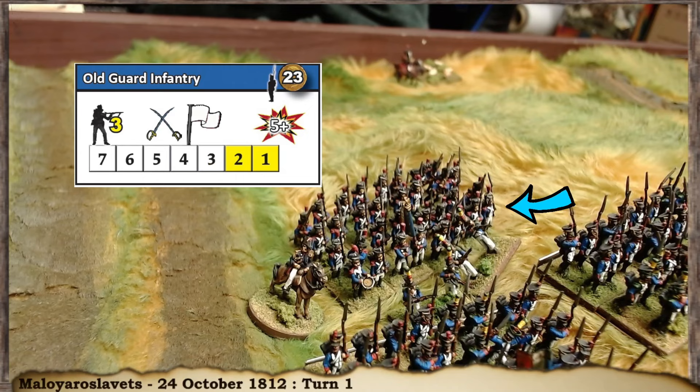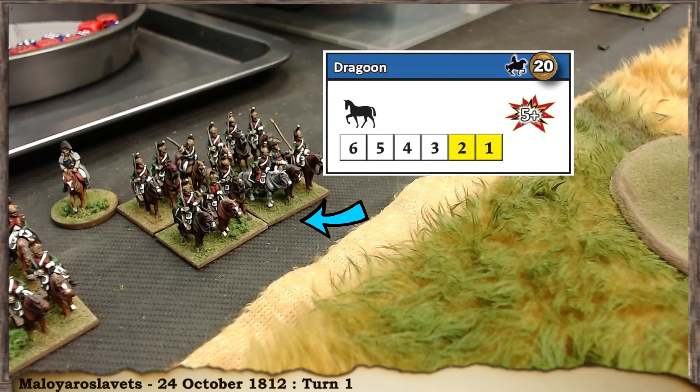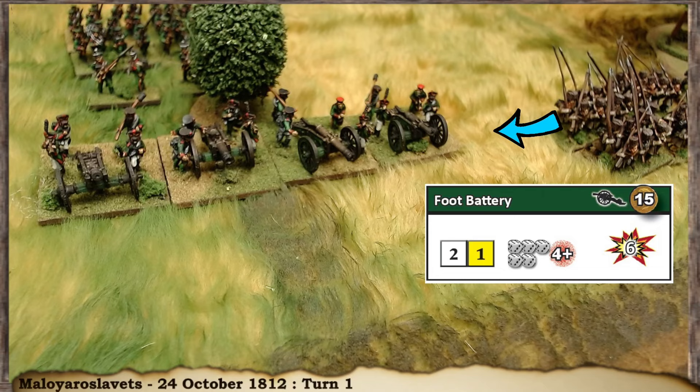While we're at it, let's look at the dragoons held in reserve. They have a strength of six, and that cavalry symbol means they're shock cavalry — they don't incur a complication when charging in mass formation, and non-shock cavalry suffers a minus-one combat modifier against them, so they're good versus other cavalry. Now let's look at a Russian foot battery — it has a strength of two, and the card shows resolve and the number of dice thrown per base for canister fire.